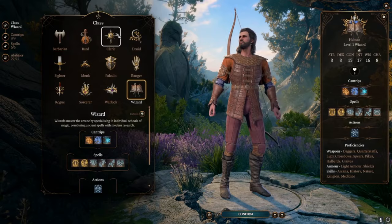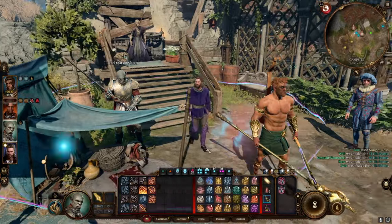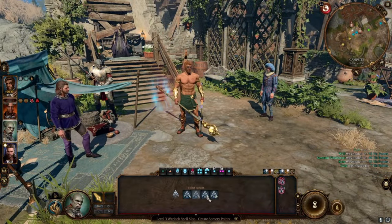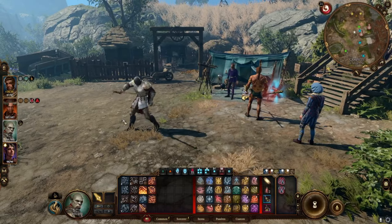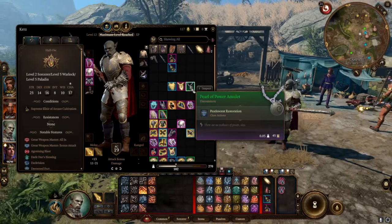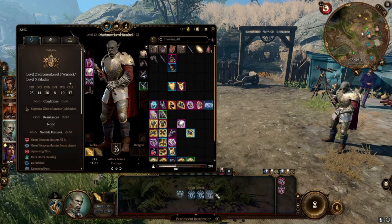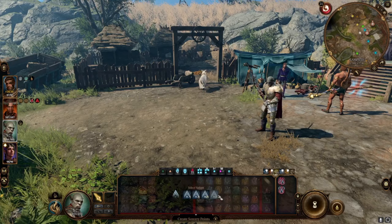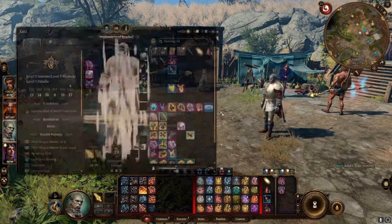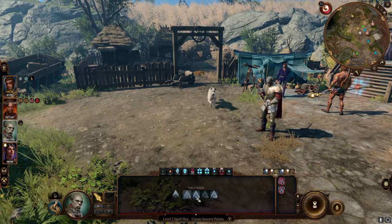Respec Gale — get him 2 levels of Bard. We don't care about subclasses and choices because all we want him for is to do a short rest so that we get more 3rd level spell slots to make Sorcery Points. Additionally, you can put on the Pearl of Power amulet and create back replenished spell slots — a level 3 spell slot. Then break down that spell slot into more Sorcery Points. The Spell Savant Amulet will give you an extra 2nd level spell slot that you can use.